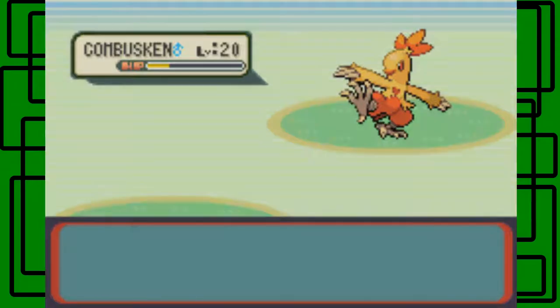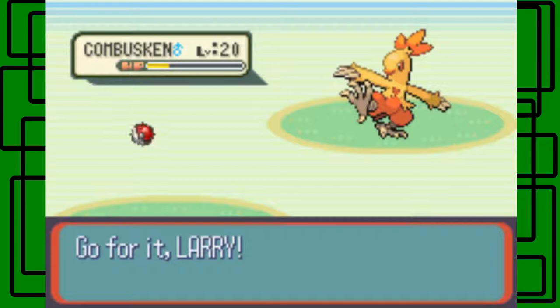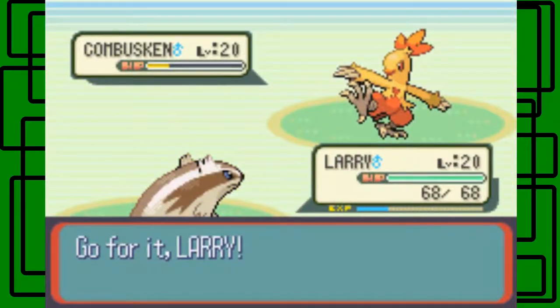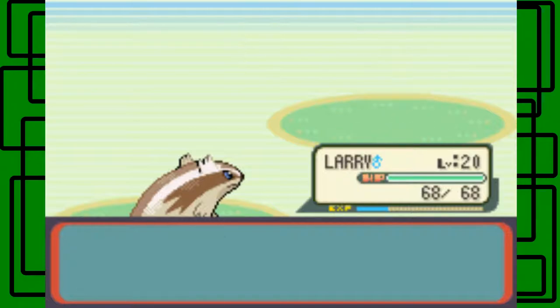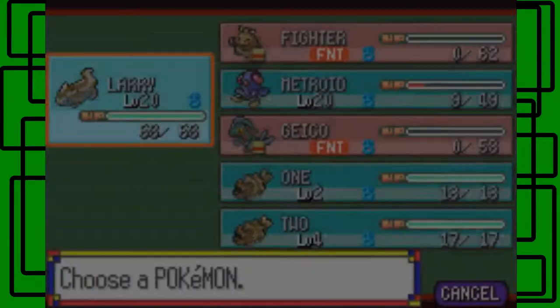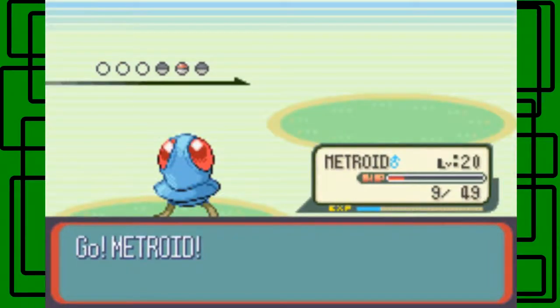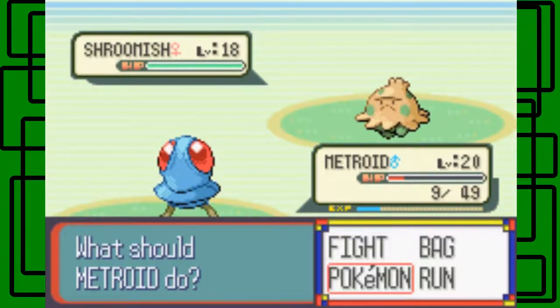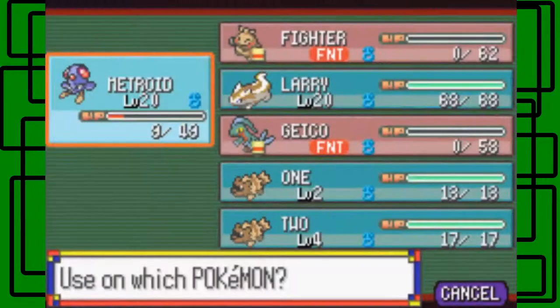This Combusken is sweeping through my team. Let's go to Larry, I guess. I didn't want to use Larry, but we're in desperate need right now. There we go — Shroomish is next. Let's go to Metroid. I'm going to use a Super Potion — I have 24 after this. Stun support — great. Let's go for Acid. Paralyzed, can't move. Tackle again missed — awesome. Acid hits that time — awesome, that's good. Down to about one-third.